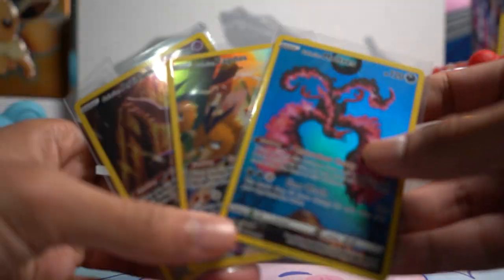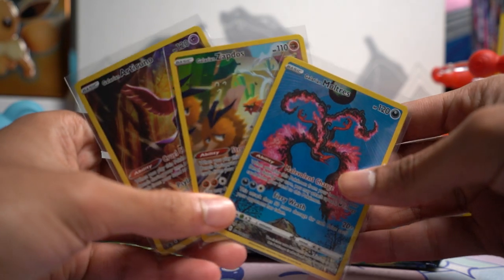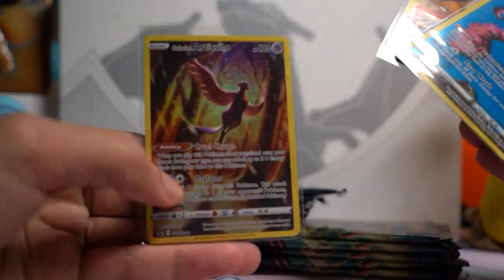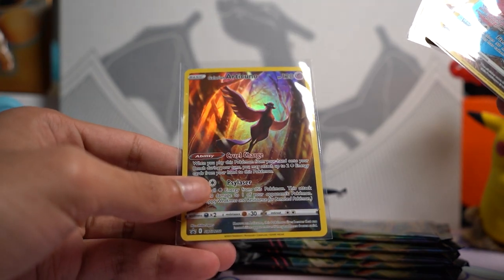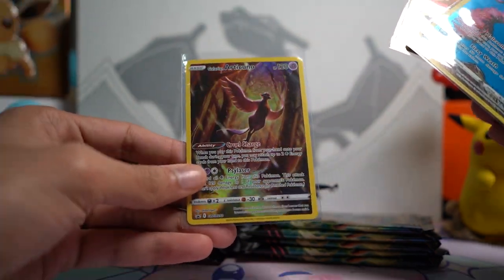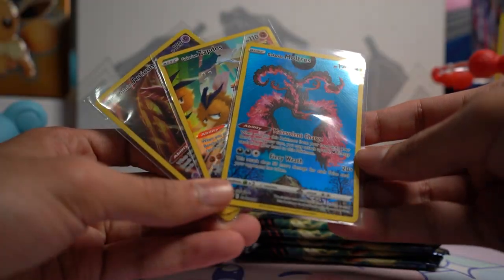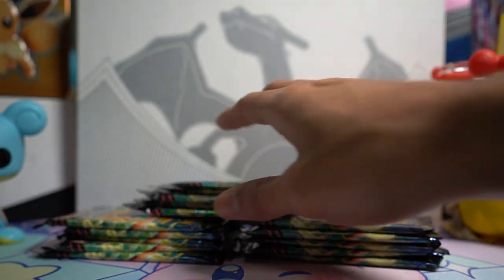We got all of the promo cards out now. Let's have a look at these promos — I honestly really love all three of these. The Articuno is definitely my favorite; I think the colors on it look amazing. Zapdos is pretty cool as well, and the Galarian Moltres is also really awesome. But let's jump right into these packs.